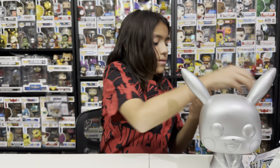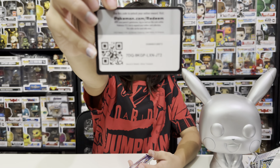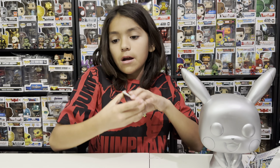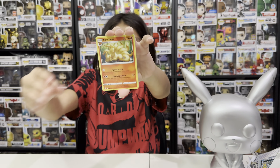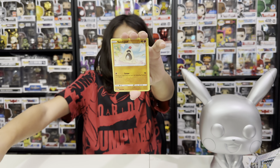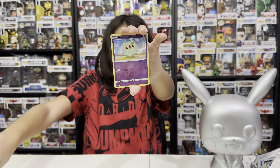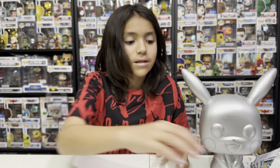Pack twenty-five — dark type: Walrein, Ninetales, Clawdle, Foongus, Sandygast, Relicanth, Hawlucha, Rufflet, reverse hollow Solosis, and non-holo Clink Clink.